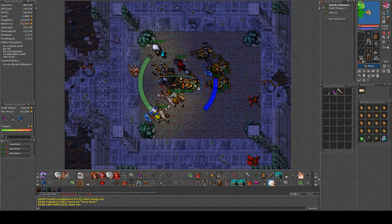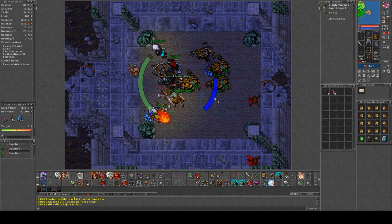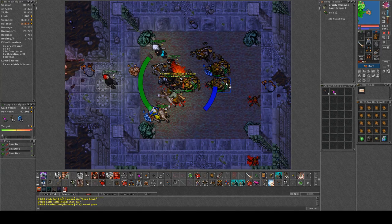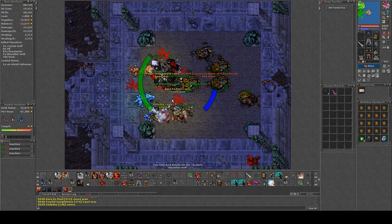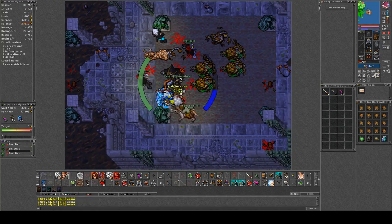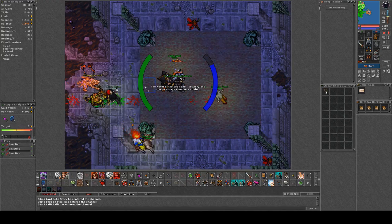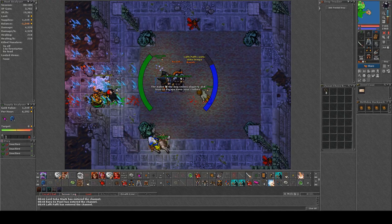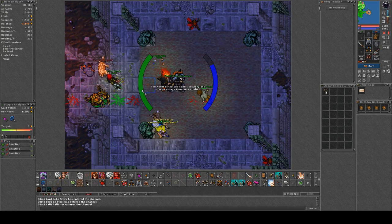It will turn into bog water once it's dead, so you need to damage it until it's low. When you get to the spawn you need to kill it before it disappears. Sometimes you can fail for no reason — I don't know if it's a bug, bad luck, or a mechanic.